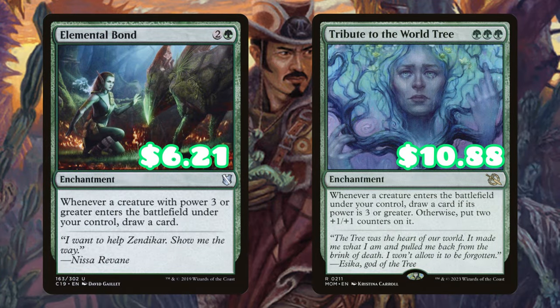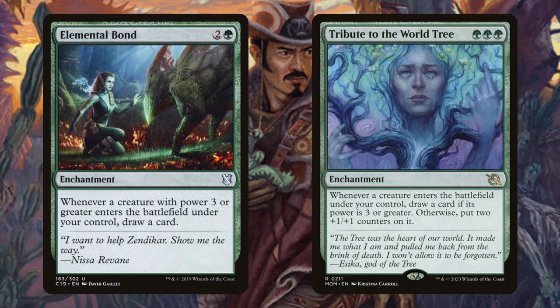Elemental Bonds is also an amazing pickup here. It used to be in my budget builds and now it's up to $10, but that's kind of where we're at. This card is amazing for green card advantage, especially when you're trying to make a lot of tokens with a decent amount of power — this card can just carry you to the win, because now every time you're sacrificing a land, you're additionally drawing a card because you're creating that 4/2 body.